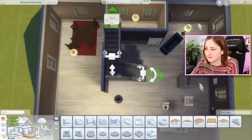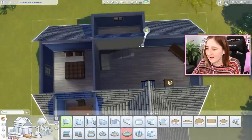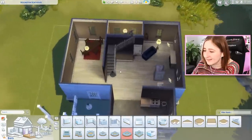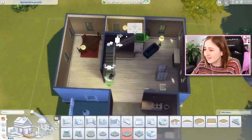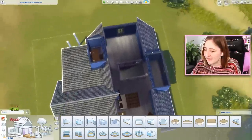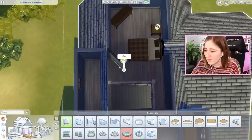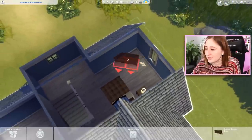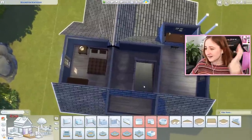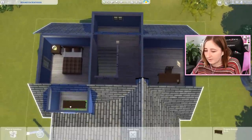What if we did something fancy with the stairs? We may have just found something - isn't that kind of fun? Then we can move the master bedroom to be over here, and this could even become a bathroom, and that could be an office space. The thing is the stairs being like this - while I like the look better, I don't know if it actually works for the shape of the house. But this could be an office space and then you'd have the master bedroom over here. Maybe we could try and fit a kid's bedroom in here too.